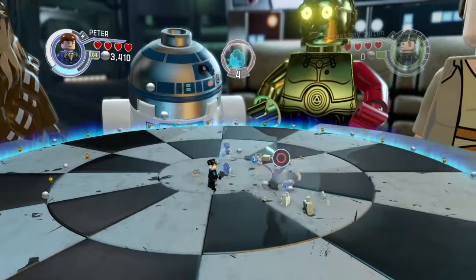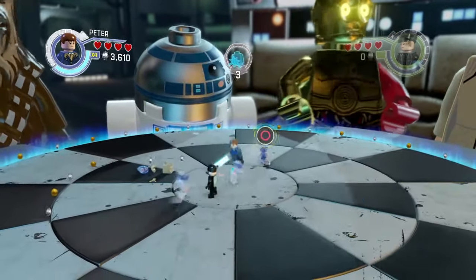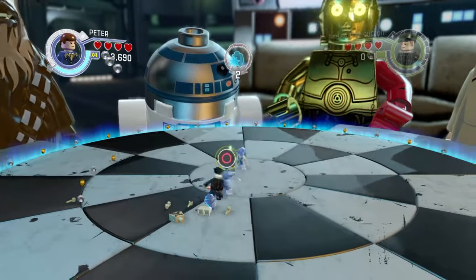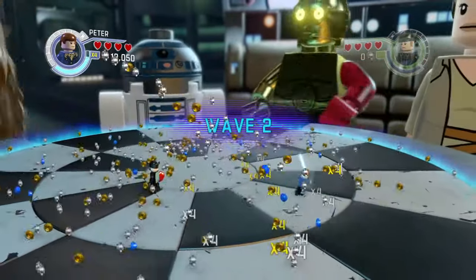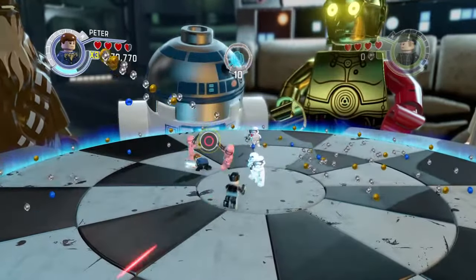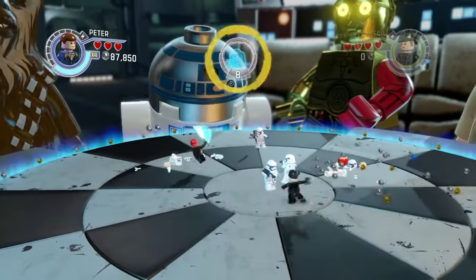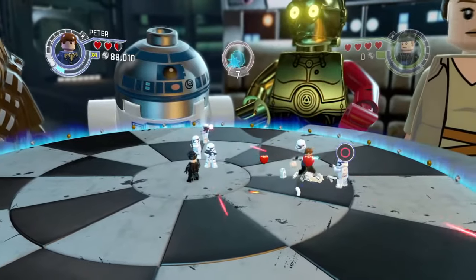Once you defeat all these enemies, you'll see what we get. The enemies you face will be different as you're ready to go into different levels. If we actually got actual stun tracked, you'll find yourself getting masses and masses of studs straight like that.